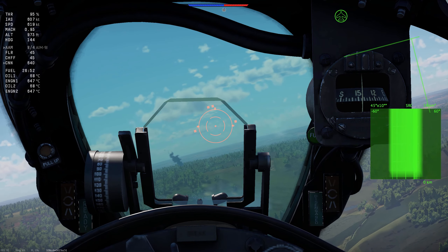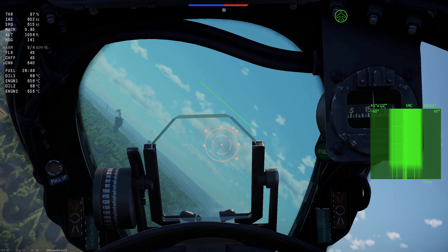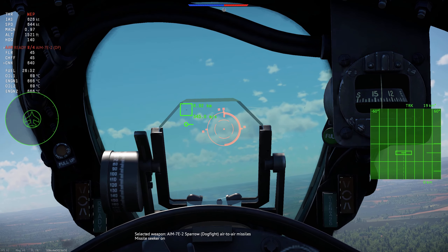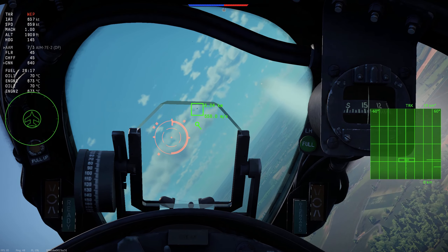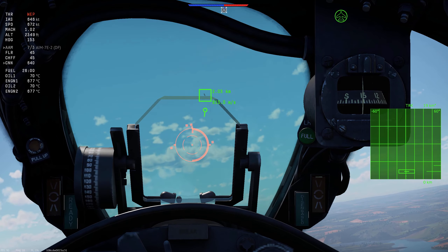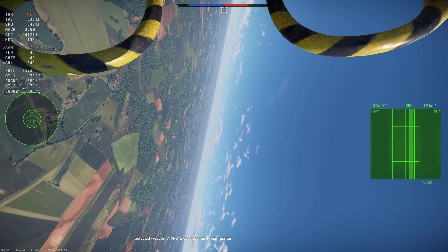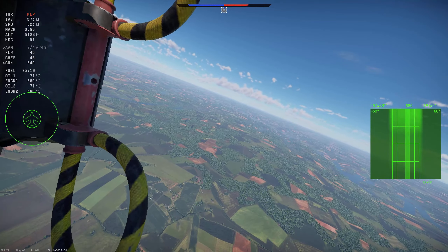Back to the F-4 Phantom. We've got a dot up ahead — two dots, even more. The one we've got locked is the enemy. Sparrow out on him. I generally don't have good luck with Sparrows — not sure how that one did kill him, but victory is ours. It looks like an SU-7 or some sort of big Russian ground attack jet.